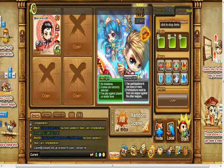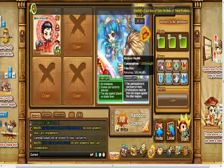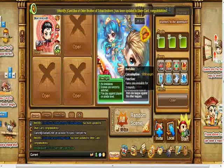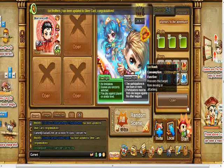You can bring items to fights. Here are the tools and items you can have: Restore Health, Group Recovery, God Nestle, Enrage, Invisible, Group Invisible, Teleport, and Ice Bomb.